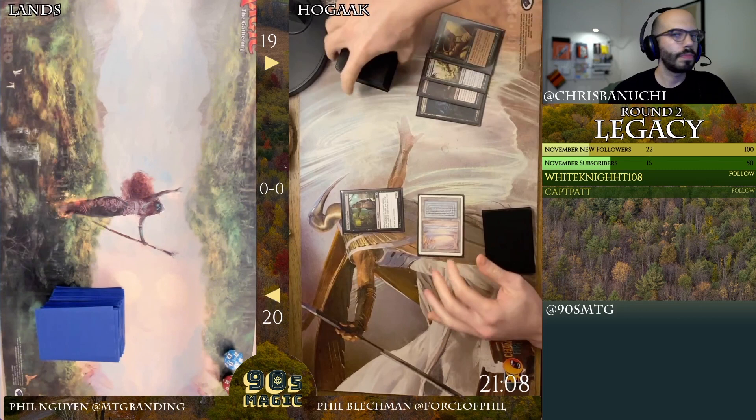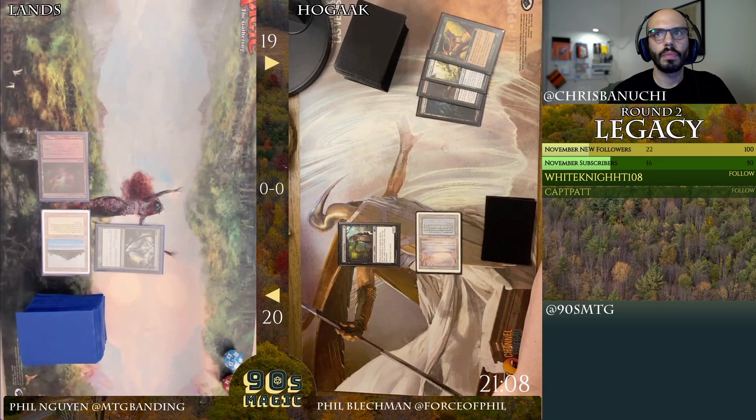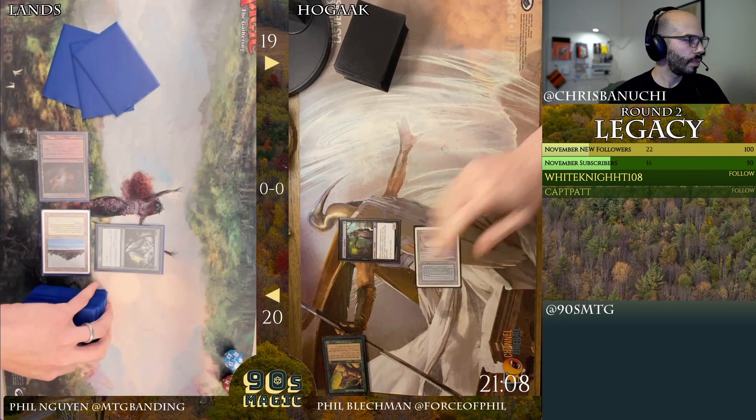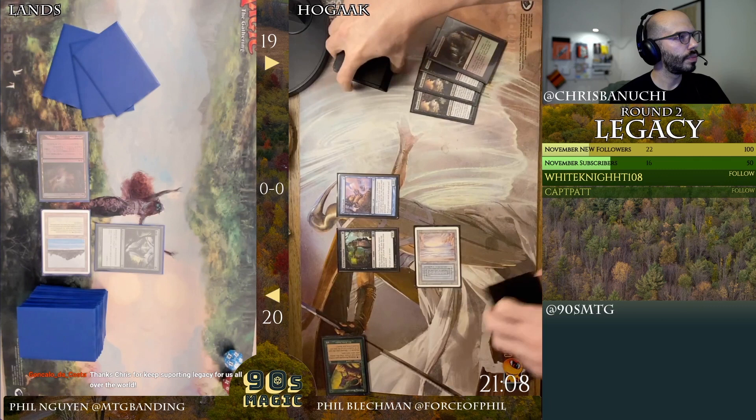I'll play a trap. Play Exploration, I'll play a Putrid Imp targeting you. I have been bogged, and then I'm going to pass — three cards. Good start. I'll play... flip over two Hogaks and a Street Wraith. Okay, all right, there's Hogak.